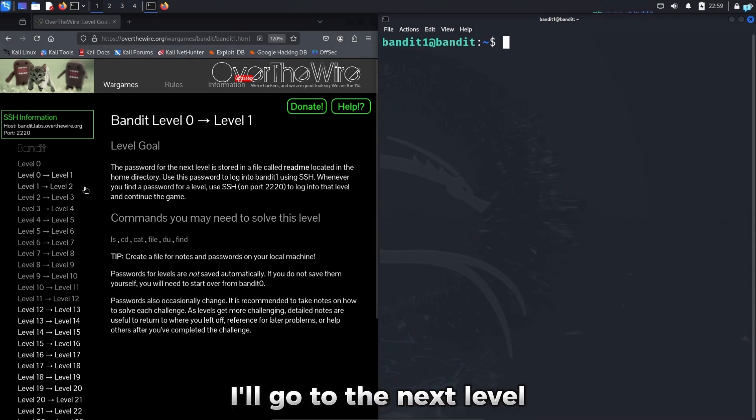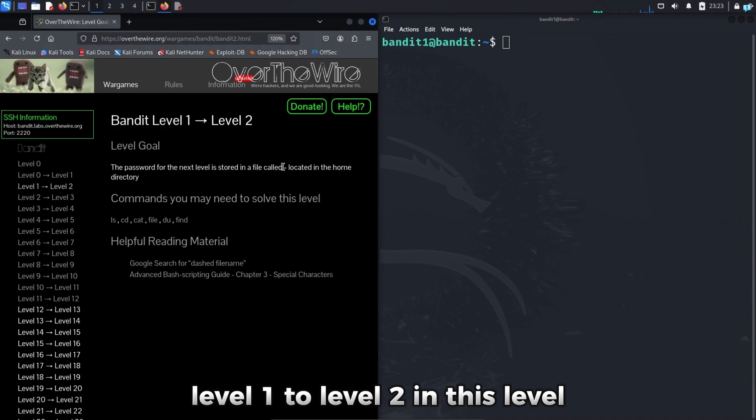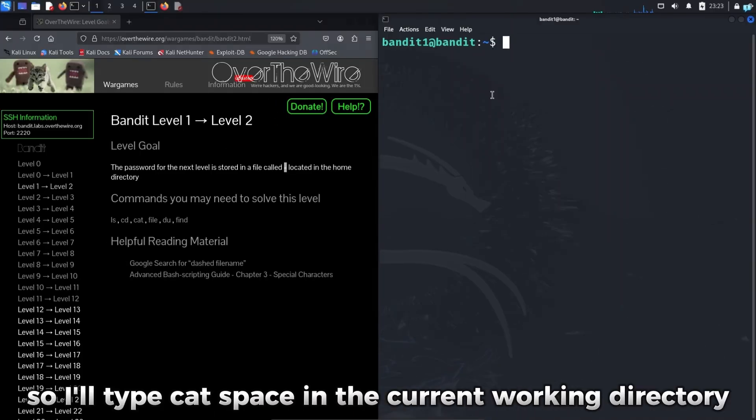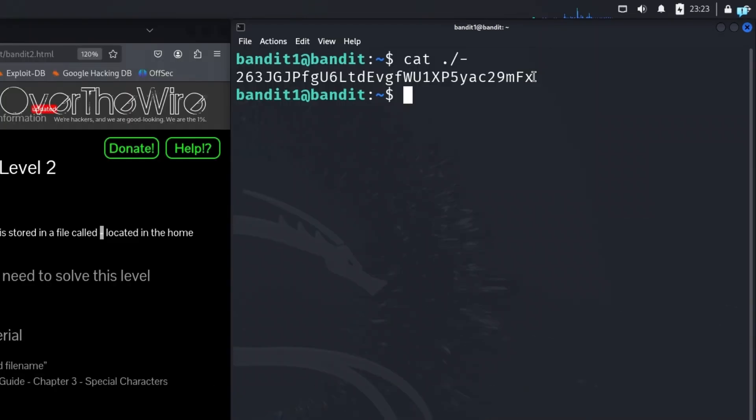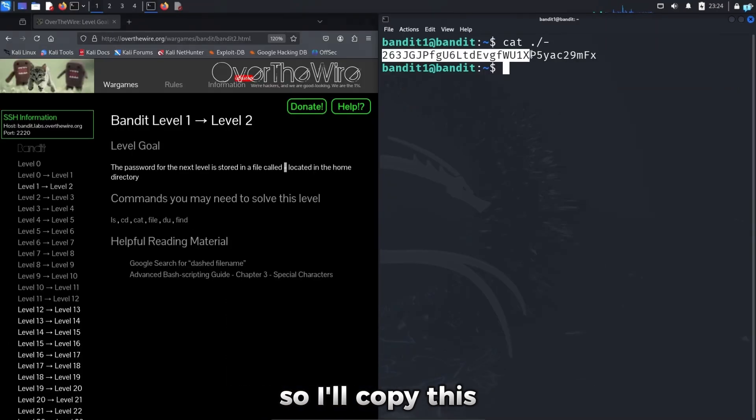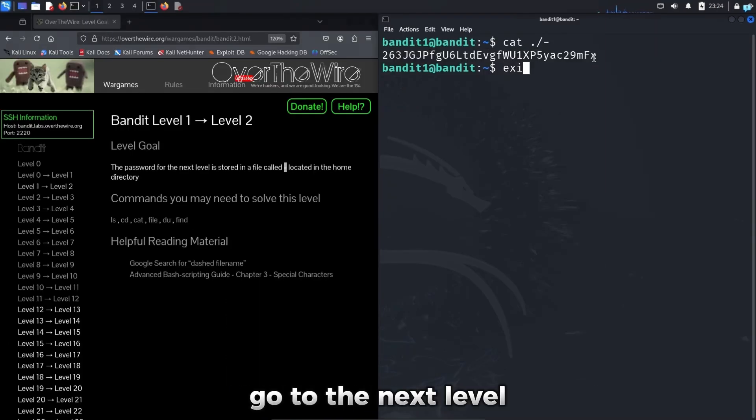I'll go to the next level, level 1 to level 2. In this level, we have to read a file called dash. I'll type cat with the current working directory path to read the file dash, and press enter. I get the password for the next level, so I'll copy it and move on.